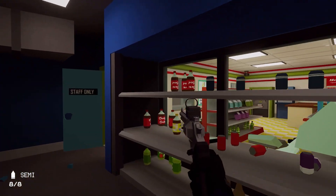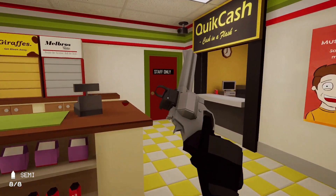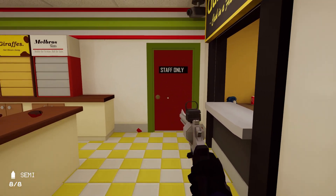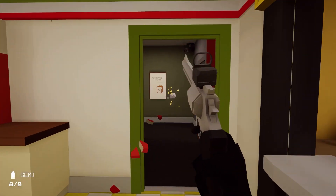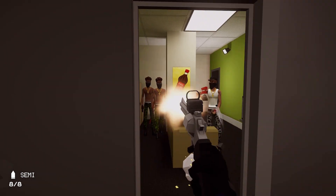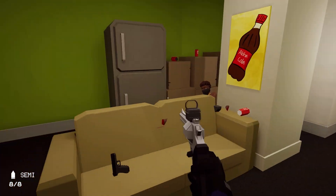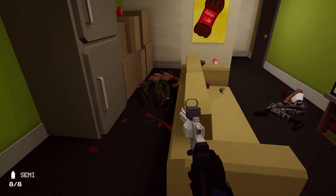That was awesome! Normally this back room is super duper hard to clear because there's a million enemies and some hostages. Let's just take it out with our slow motion mod — here we go, hello, goodbye. They didn't even have a chance to pick up their guns.